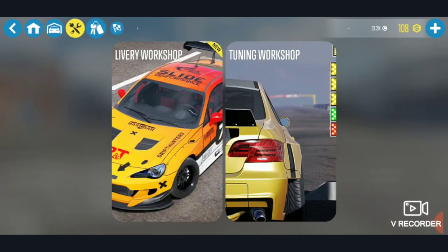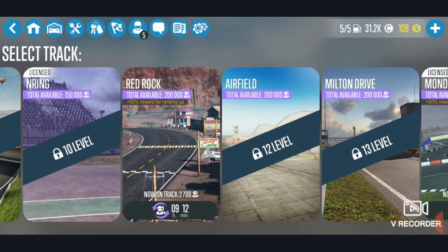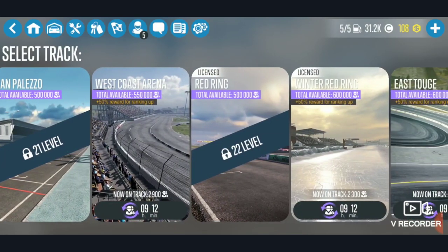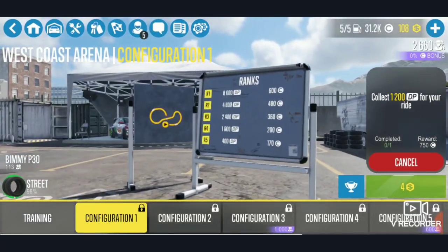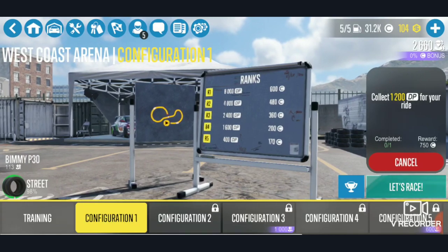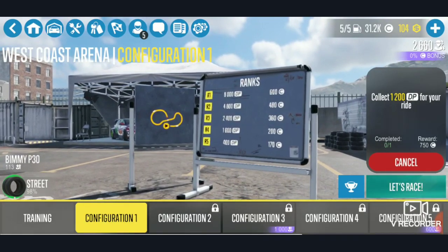Once you have the tune, make sure you have the West Coast map — single player. Most people already have it unlocked, and yeah, you want the West Coast arena. It comes unlocked but the only thing is you have to buy Configure One, which is also required, but you usually start with that.